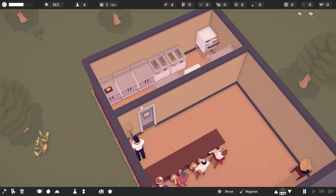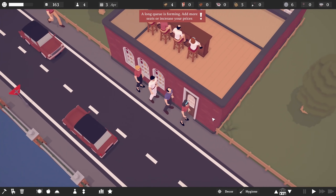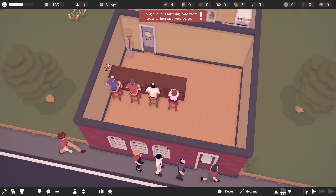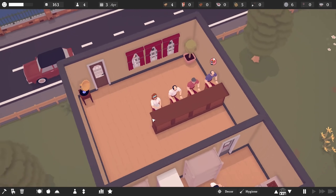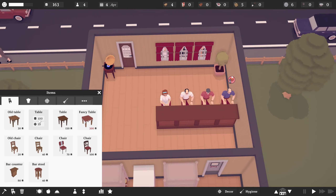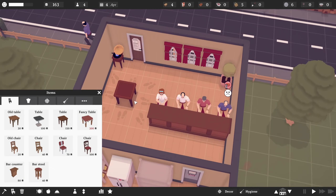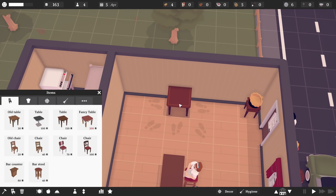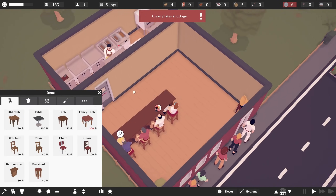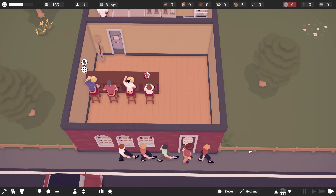Even if it is going to just sort of interrupt the workflow a little bit — a long queue is suggesting I add more seats or increase my prices. Oh, if I just added seats, it would do that. Okay. Well, that's fine. We could add some regular tables, although this is definitely more the vibe that we're going for. I don't really want to spend all my money on this.